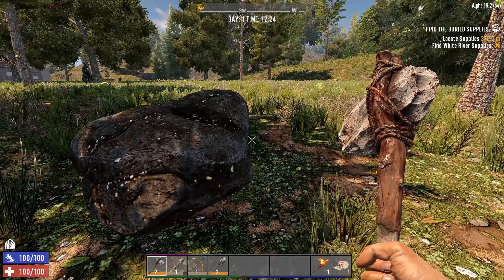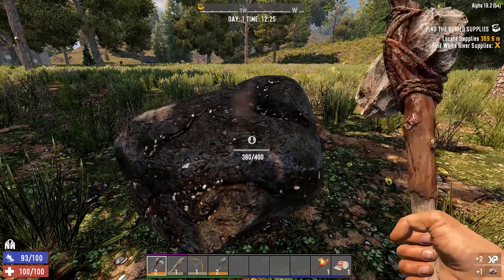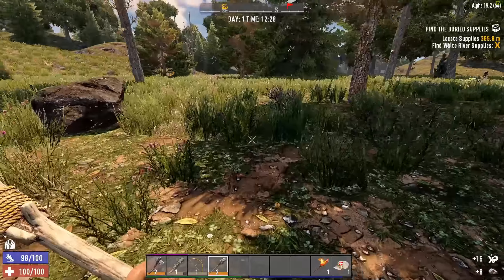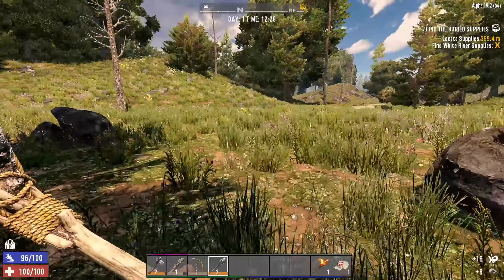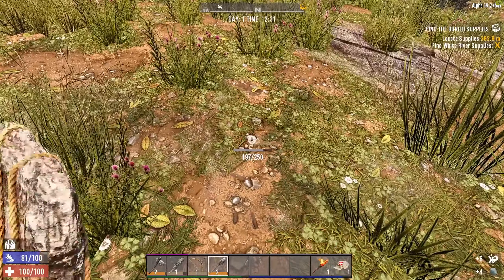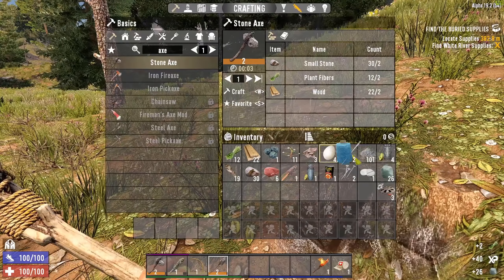A question of where do you start building your base — it's really individually personal. What I like to do is build somewhere near the trader that is still fairly flat. I'm going to choose this location because, if you look at the map, it's a nice big flat area, there are some nice hills we can make use of later on, and there's water close by for getting water. So yeah, this is pretty good.